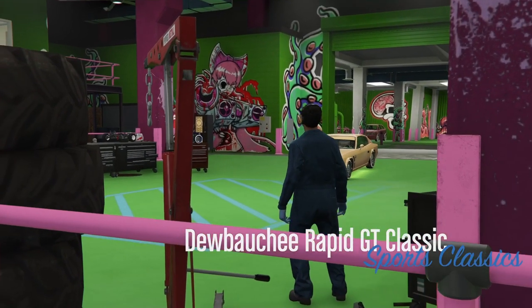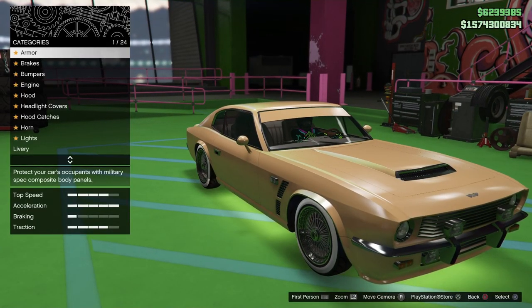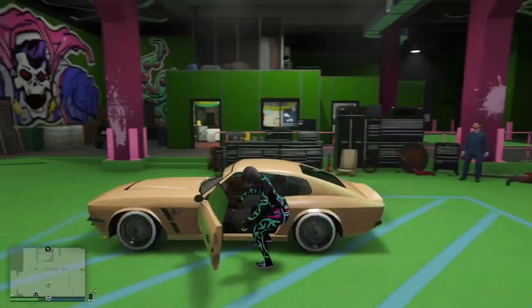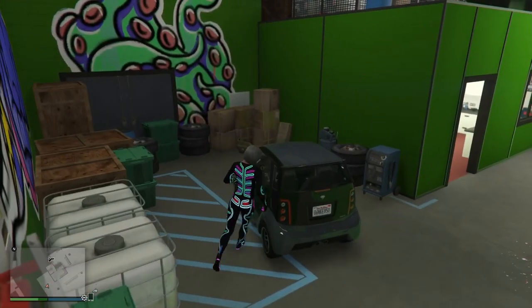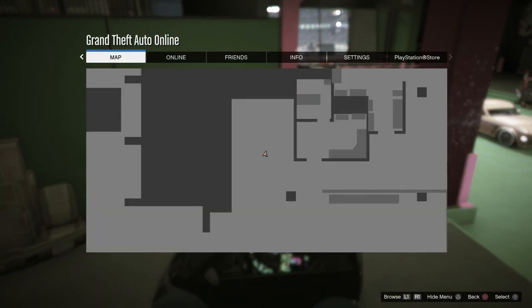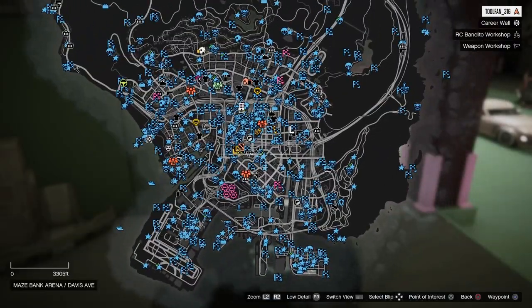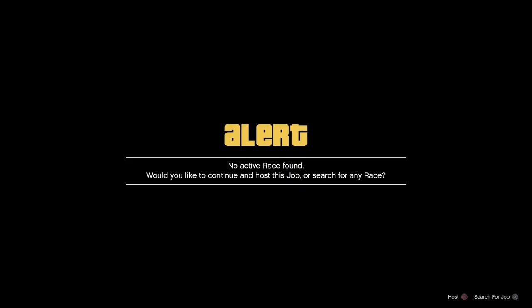Once you are in the mod shop, you're going to exit your vehicle and make your way back over to the Panto. Hop in the Panto, hit Options, and then go to your invalid job. Hit the Square button, spam left on the d-pad, and then accept the job. If done correctly, you will get a little blip as you're driving out of the workshop — that's what you want.